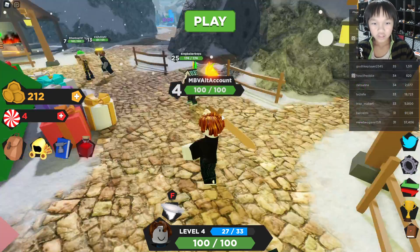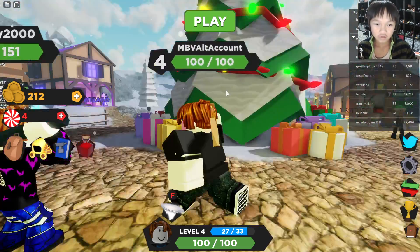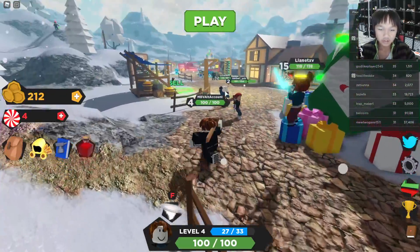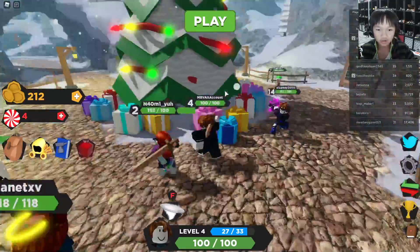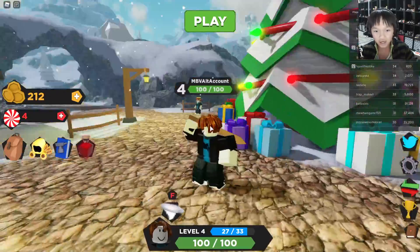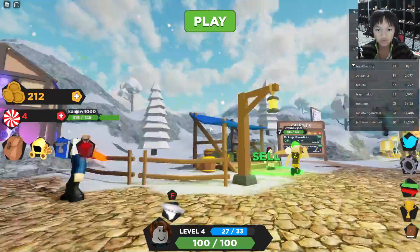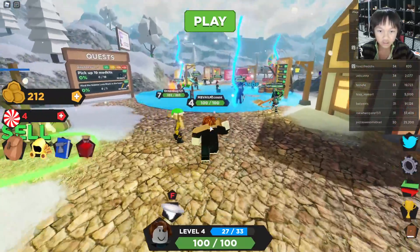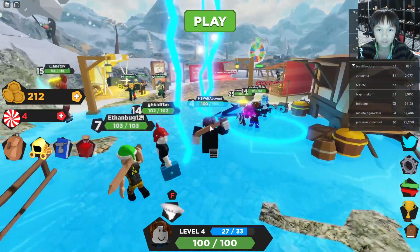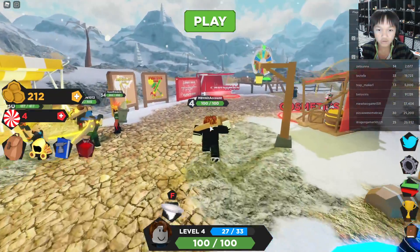Okay guys, we are back on my alt account as you can see. So today, like I said, we're going to show you how to get the wings. Once you spawn here at this beautiful tree — and this is a limited item only for the Christmas event — right by the tree, follow me. You gotta go over to the Christmas section, you gotta go to this Christmas section over here.